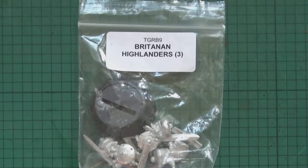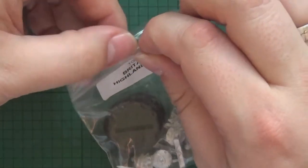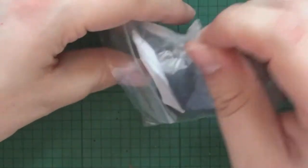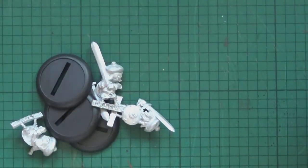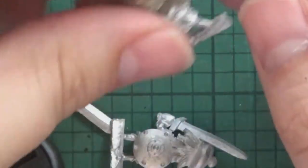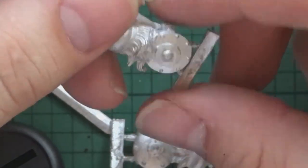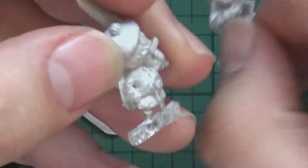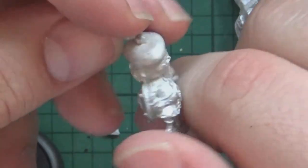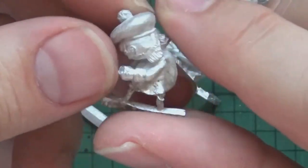Next it's the Highlanders. What army would be complete without some guys in skirts? Oh, sorry — kilts. That's what you're all here for, not to listen to me babble on. Nice double-handed swords on these guys with a nice big sword shield on the back. Little bunny hat on it there. Some very interesting looking guys ready to unleash the power of the big swords.